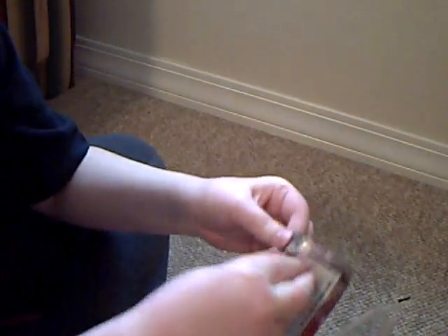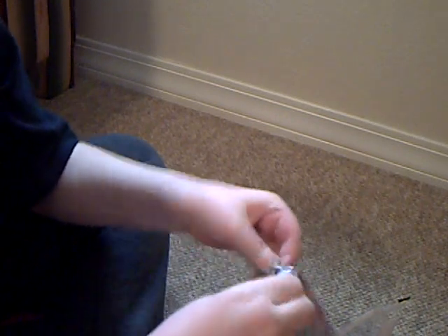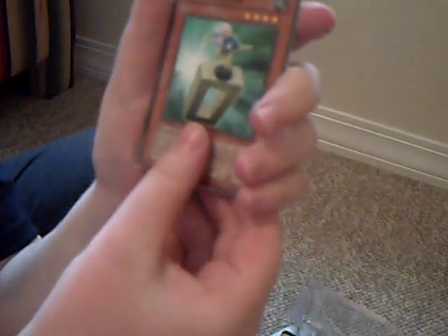Let's open this, see if I can open it without breaking anything. Alright, some strategy card I guess. So I got a Majestic Dragon, a Zero Gardener, a Skull Successor, a Reinforce Truth, and a Rebel Warrior.